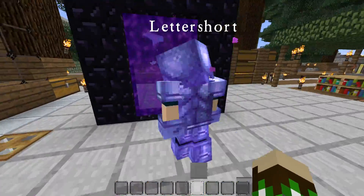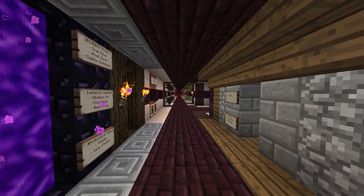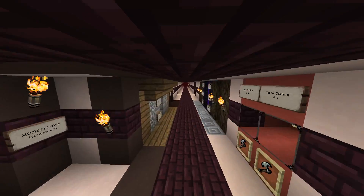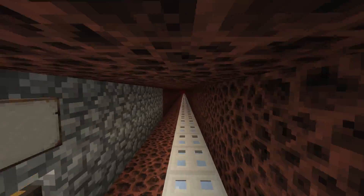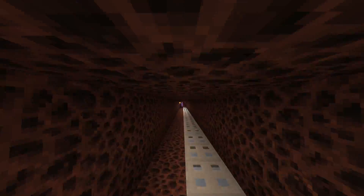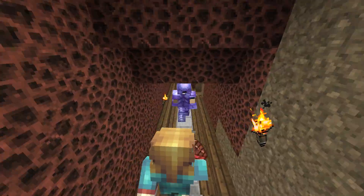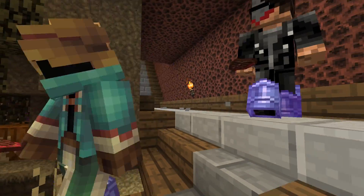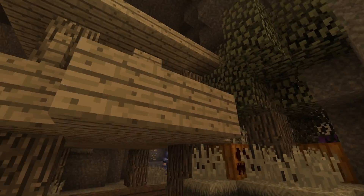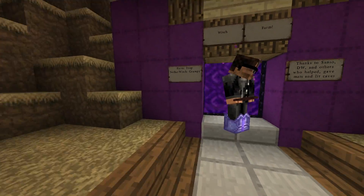We're in the Nether now. I'm going to be in fly mode just so I can show you guys quickly. We have a really cool nether hub where all of our portals connect, and here is the path to the witch farm. This is the coolest entrance I've ever seen to a witch farm - we've got an underground nether witch hut, which is so cool because you see it and feel like you're at a swamp with a real witch hut, and then you remember you're still in the Nether. There's a big witch statue over here too - super awesome.